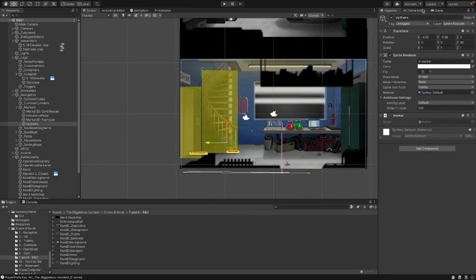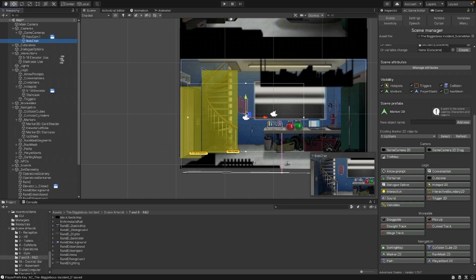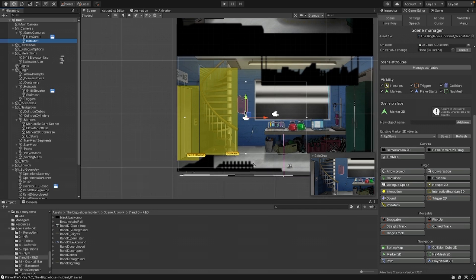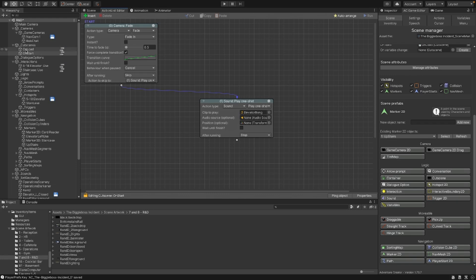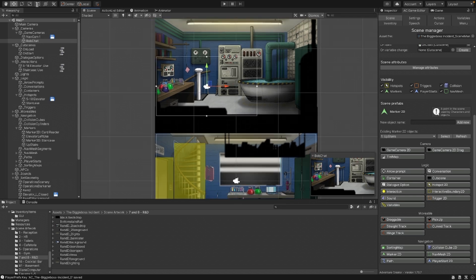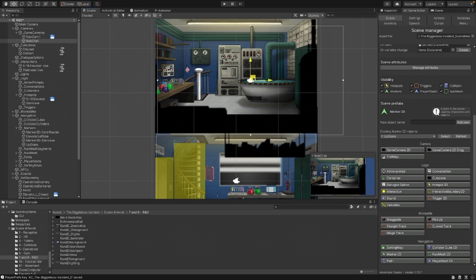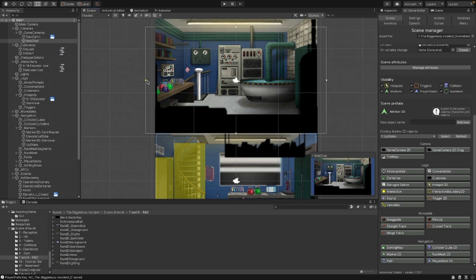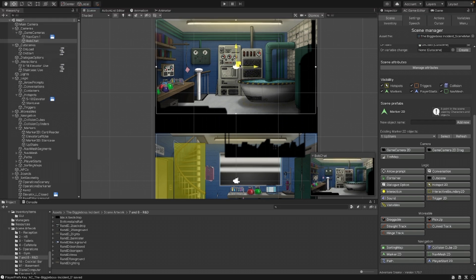Add the second camera — that's easy peasy. Back into the game editor. I'm just going to go cameras, game camera, nav cam one. I've already got a second camera I can use because I duplicated this scene from another scene. Let's rename it to 'upstairs cam'. The upstairs camera is going to be around about the same size as the other one — doesn't need to be exact for now.